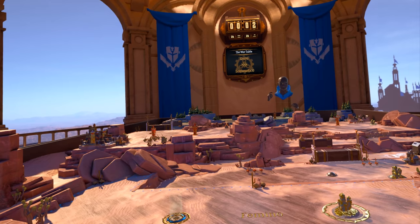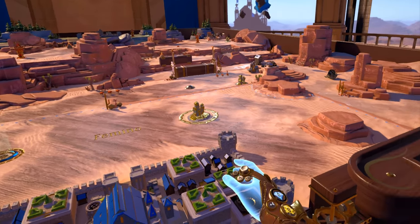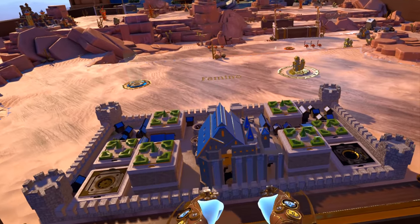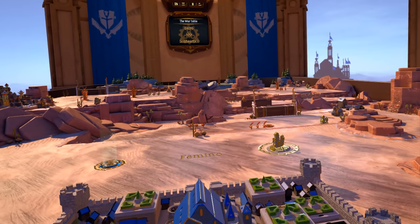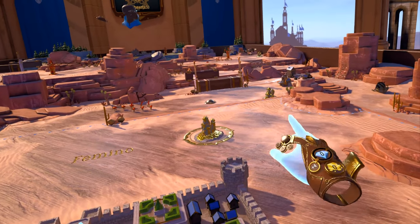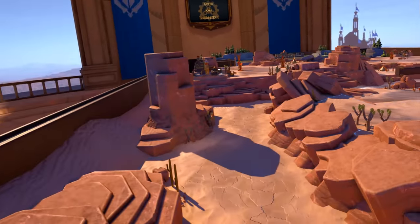Let's get started. The war table is where all the action takes place. You can raise and lower the table by grabbing and adjusting it with both hands. Squeeze both grip buttons simultaneously to raise or lower the table until it's about waist high. You can also move the table around by grabbing it with one hand and sliding it, allowing you to quickly access any part of the battlefield.